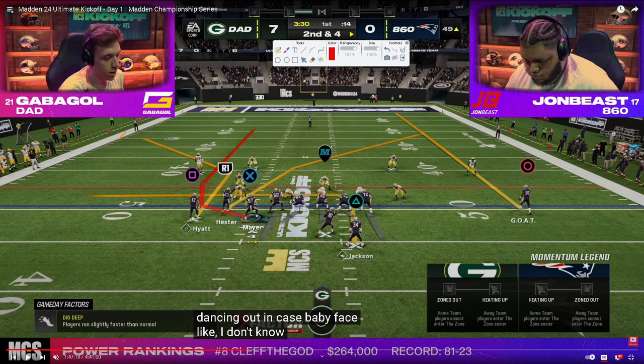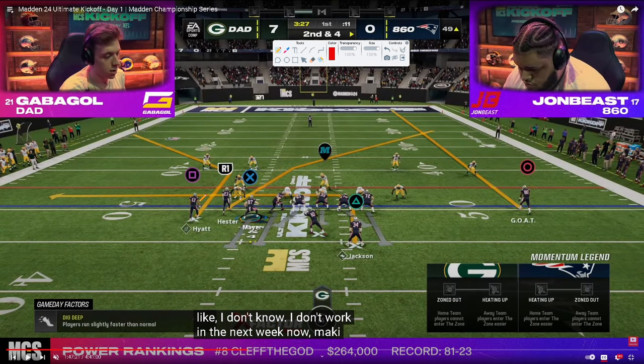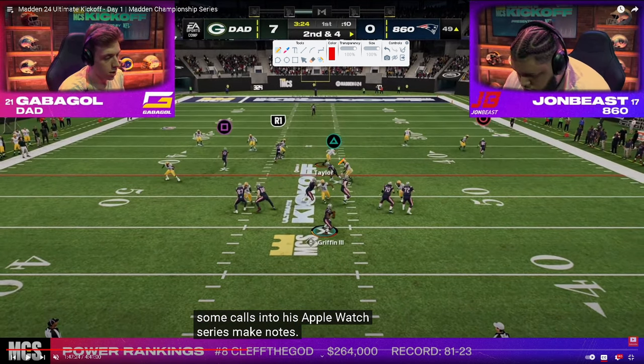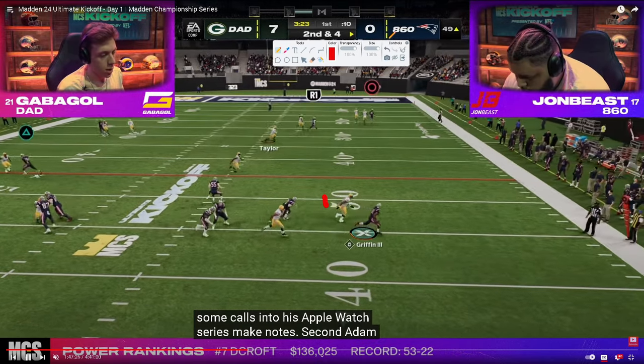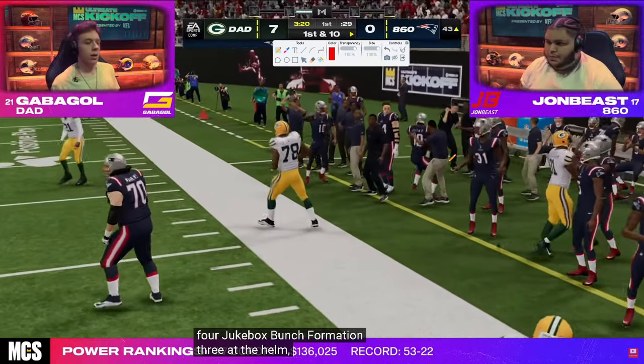This is a five-out combo — he blocks the tight end — setting it up more for a man-to-man type setup. Gabigol goes coverage and gets a quick shed animation. John is using RG3, so there's a lot of variation at the quarterback position at this point in the year.